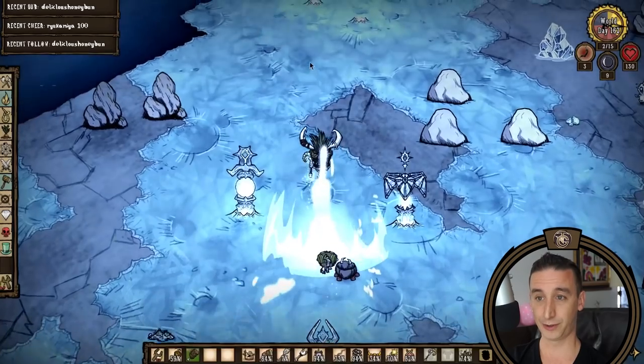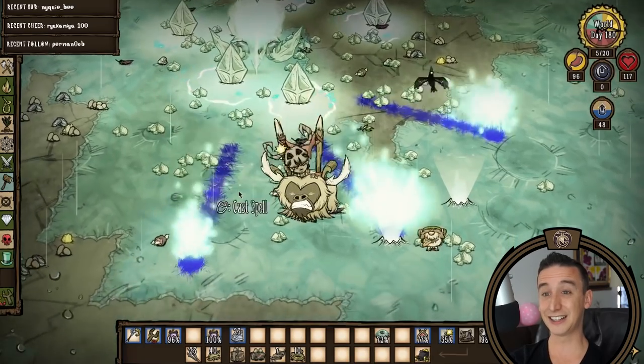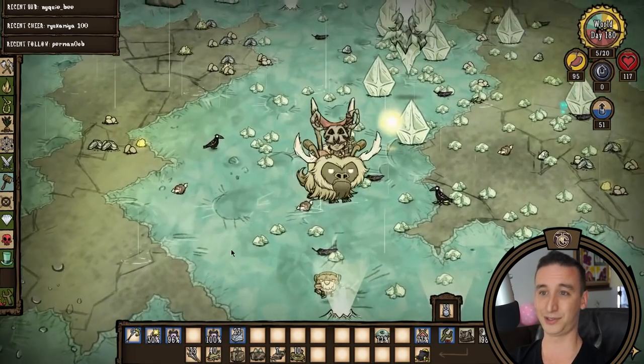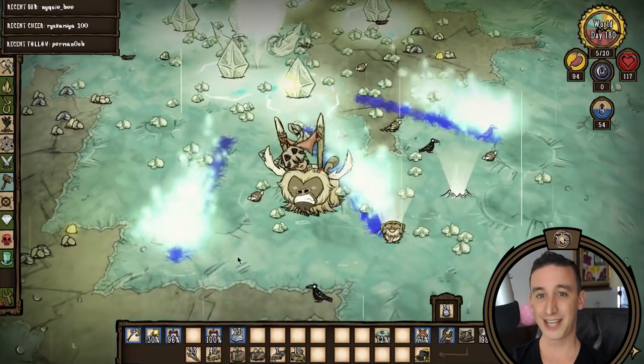Whatever — let's fire up the moon storm. Time to go give Wagstaff a few visits and assemble the lunar siphonator. Next time we finally take on Celestial Champion, and then all that's left to kill is Malbatross and Toadstool. Thanks for watching and hope you can join me for the final bosses in the Walter run, coming very soon. Take care!